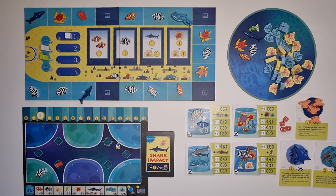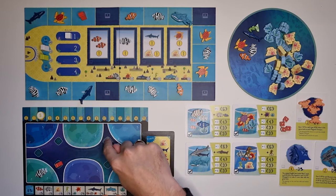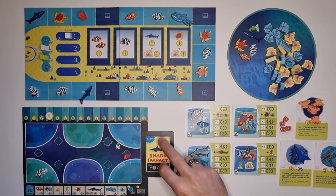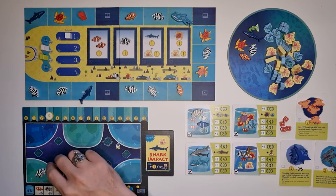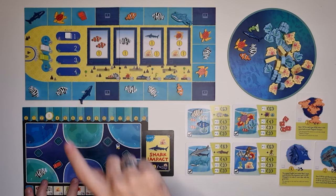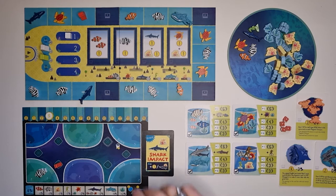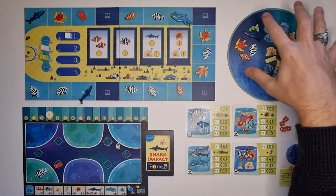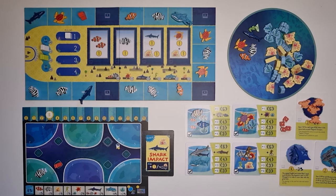Every time your employee passes from one area to the next, you collect one cash and trigger a feeding event. When you're starting the game and moving your employee for the first time, you only collect one money since you won't have fish yet, so the feeding event resolves to zero. While resolving an aquarium space — before or after adding a fish — you can also spend two of your cash to purchase one seaweed token, one coral token, or one fish from the seaboard, adding them to aquariums neighboring your employee. You can repeat this as many times as you want, but there can be only one seaweed and one coral per aquarium.